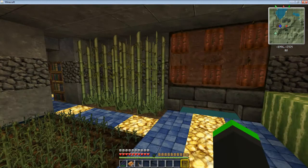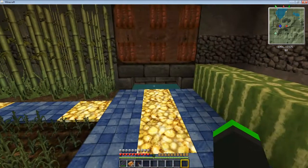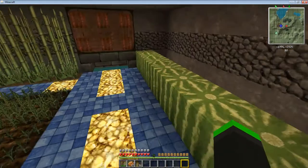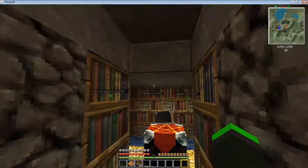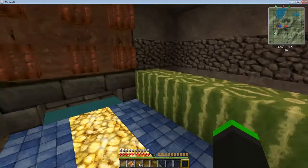From the 1.25 server to the 1.3 server, I saved people's inventories. So a lot of the redstone, the lapis, and a lot of the stuff that I have came from that inventory. I've got wheat growing, reeds growing, my enchant room, cocoa beans which are ready to harvest, and melons.